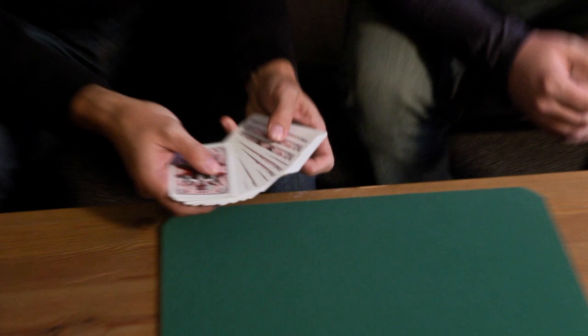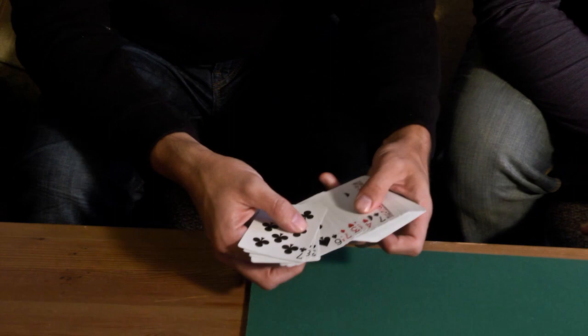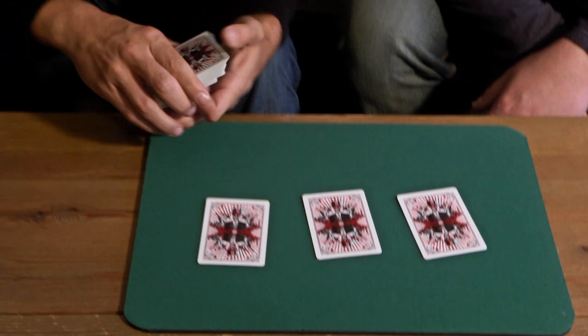We're going to cut the deck a few times. You're going to decide where. I'll spread through — go ahead and touch a card and I'll cut the deck at that point. So here? Right there. And then go ahead and touch another one. And here. Great. We're going to cut the deck right there. That's pretty fair, right? Yeah, totally. So let's see where you cut to. You cut to right here, so we'll use these three cards as our selections. Neither you nor I know what these cards are yet.